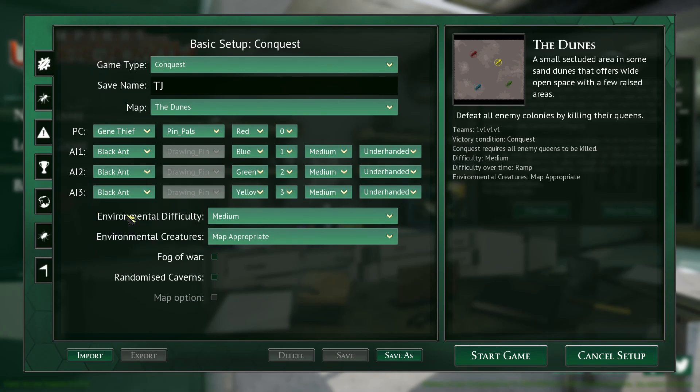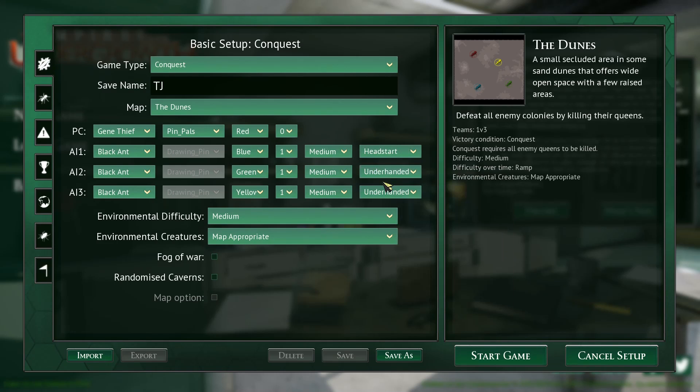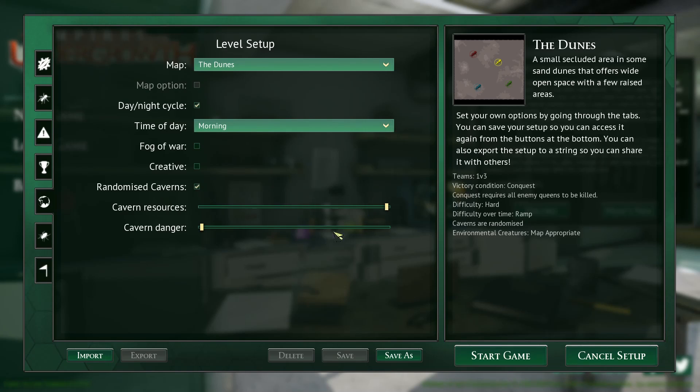Black ants - I think off might be a bit too easy so I'm just going to go with that. We'll do randomised caverns, put that on hard. Yeah, colour black as well. Fish and aphids - that's all good. We'll turn the danger down and turn the food resources up - so damn, that's going to be nice.